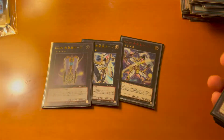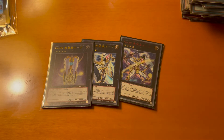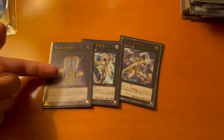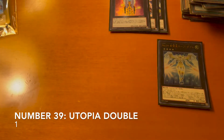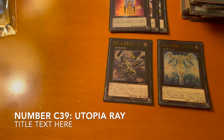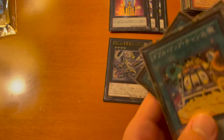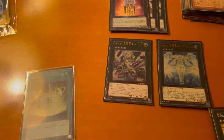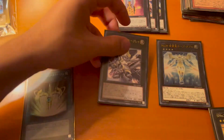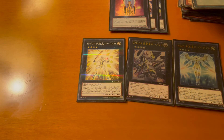For the extra deck we run three copies of Number 39: Utopia — the bread and butter of the deck. We have three different artworks. Next we run one Utopia Double, which allows you to rank up easily and OTK. Number C39 is great in tandem with the spell card that lets you draw cards — with that you have no requirements as long as you have a Rank 4 Utopia; you can rank up on top of it and draw an extra card. S39 can help when you have a lot less life than your opponent.